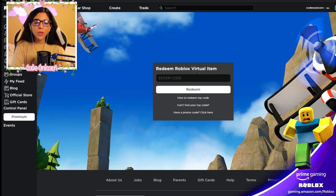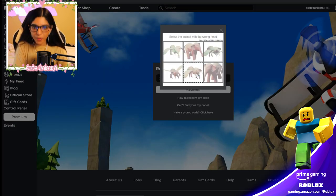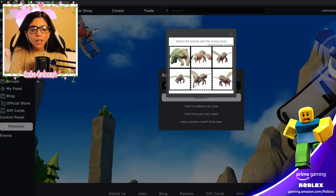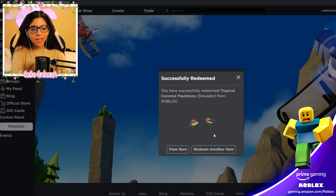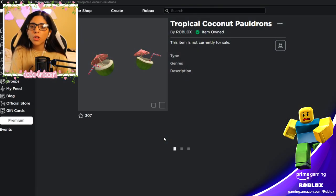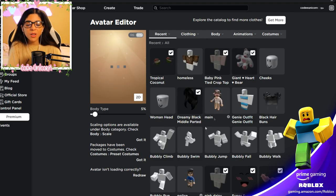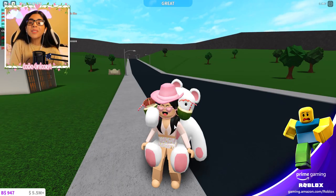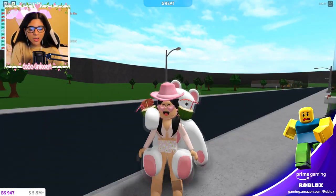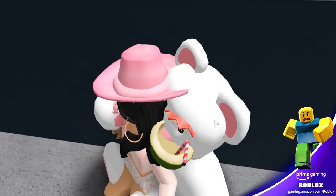Links for everything are in the description below. Take the code, go to the redemption website, enter the code, and hit redeem. There's a quick captcha — select the animal with the wrong head. And there we go, we have the Coconut Pauldrons! Let me put them on my avatar and see how cute they look.